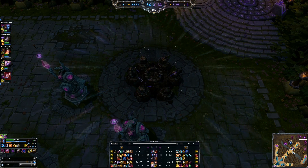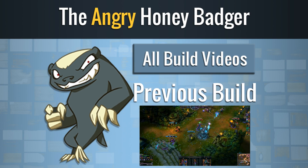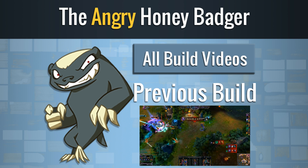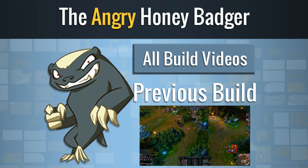I'll see all of you guys in the next build video. I see an opening — I'm going to flash in. We pick up a kill on LeBlanc. Now we're standing next to each other and we pick up an easy double kill, still picking up tons of health from people taking damage nearby. We were below 50 health there and now we have 300.